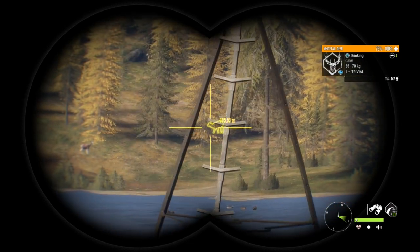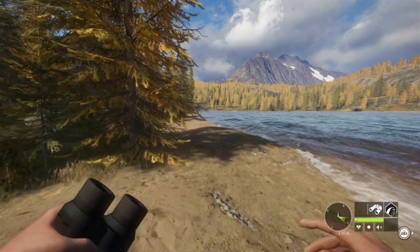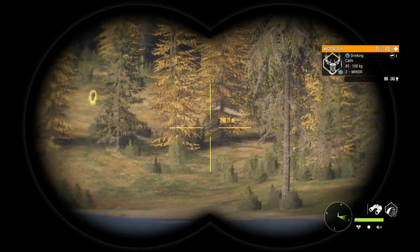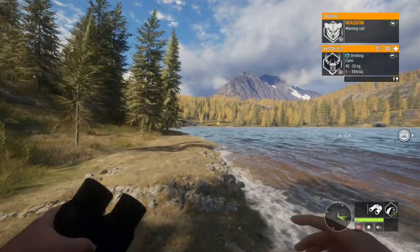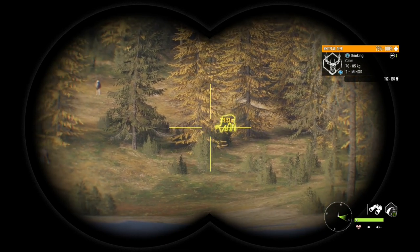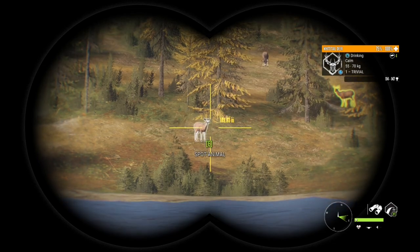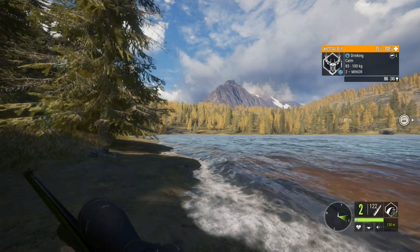The last thing I want to talk about is the bighorn sheep models. They finally showed off some bigger bighorn sheep and they actually look really good. It raised my excitement for the bighorn a little bit more because they look really different from the mouflon — it's not just a complete copy-paste like a lot of people were expecting. They actually look completely different, which is super nice. I'm really hoping they're going to be insane for diamonds because the level four they showed looked pretty nice.